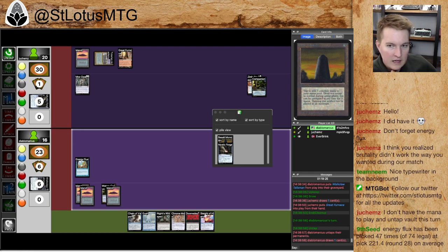Back to the match — sorry about that. There's a Wishclaw Talisman went to the graveyard. Great Furnace got played, and Mox Opal got paid for by the Tolarian Academy. Handing the Wishclaw Talisman interestingly gave him an extra mana. Still pretty far from a Doomsday — I guess I could technically cast Doomsday this turn.